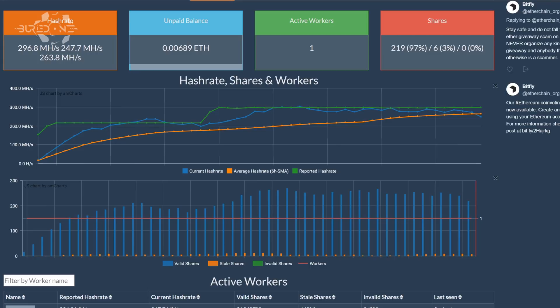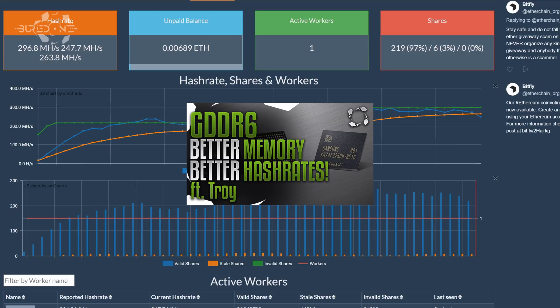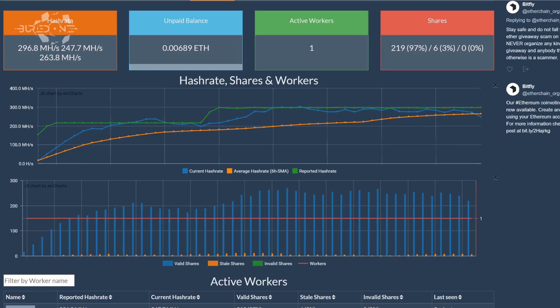We can clearly see the increase in hash rate and the increase in shares we got — this is actually working, and we had about the same stale shares as before. Me and Troy did a calculation on GDDR6 memory before and had higher numbers on the GTX 1080 Ti that were completely wrong. Now the results are accurate. We can apply those accurate results to the new GDDR6 memory coming very soon — the new GTX 1170s, 1180s and so on. That's going to be a very interesting video so stay tuned.